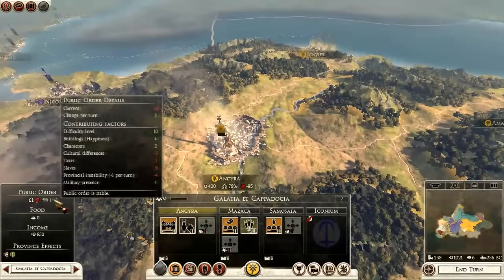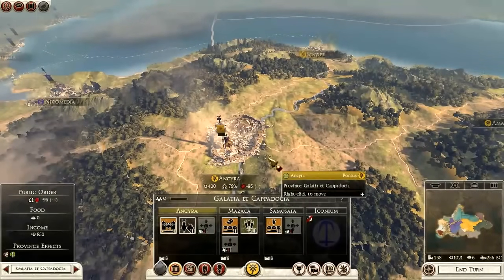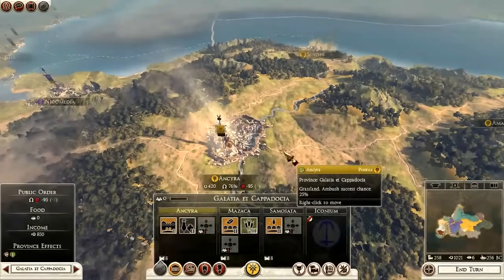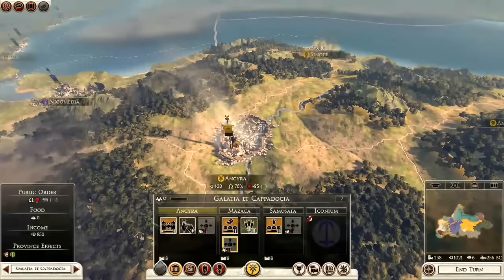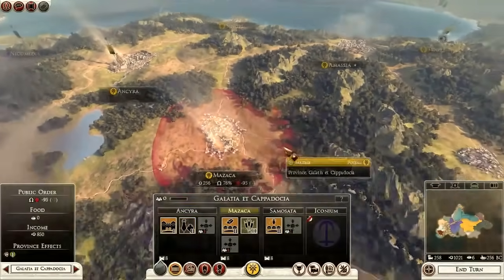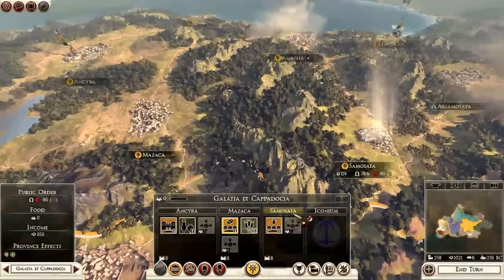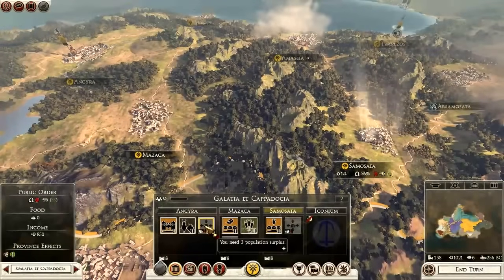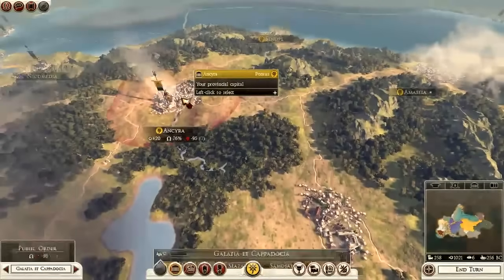Now public order here, you can see, is in this box. Before I jump specifically into this box, I want to clarify something. This box controls all the regions within one province. This box is the exact same thing — I click on this one and I have the same construction panel. It just highlights which one I clicked on; it doesn't change. I can build buildings in any of them even though I've only clicked on one.